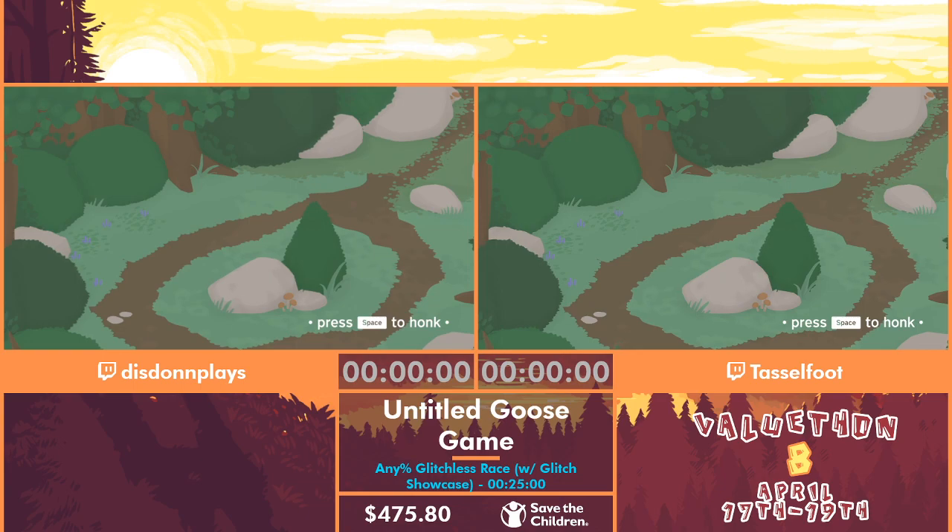You guys want to introduce yourselves really quick? Hey guys, I am Tassafoot, you guys can call me Tass. I showed off Grease yesterday; we're going to be doing a little honking action today. And I'm Diston. I'm going to be doing the Mystery Triathlon later today and some Sims 4 Ghost Boohoo tomorrow. We're going to be honking, and we also have a lovely double glitch exposition — both Diston and I are going to show off some cool glitches after this glitchless run, so stay tuned.